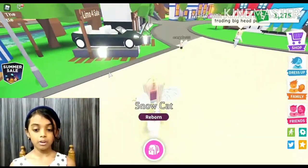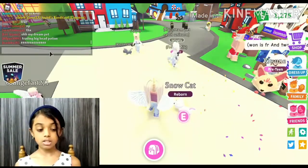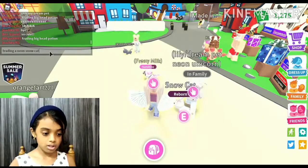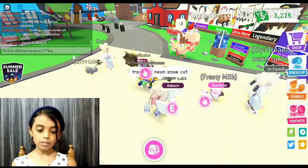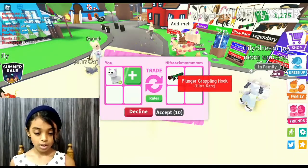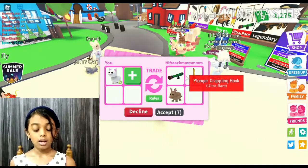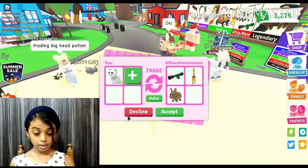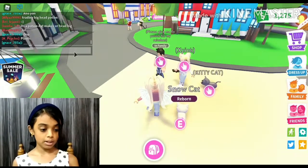We're in the city now. Let's trade — maybe this girl. I'll type 'trading a neon snow cat' so people know. Okay, somebody just sent me a trade request. They're offering: a plunger, a grappling hook, a rubber chicken battle axe, and a bandicoot. I have both the grappling hook and the rubber chicken already, and the bandicoot is just common so I don't really care about it. Let me try again.